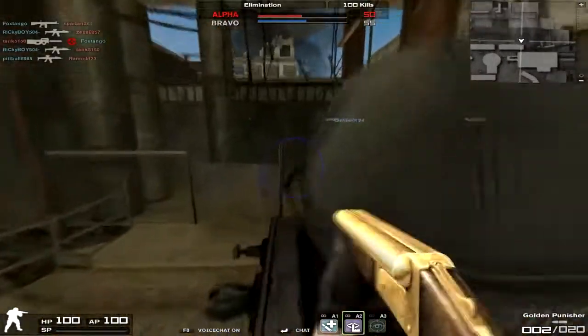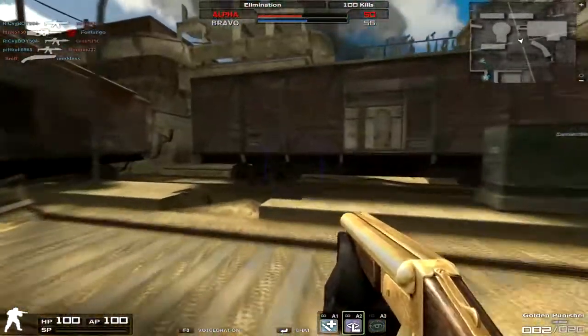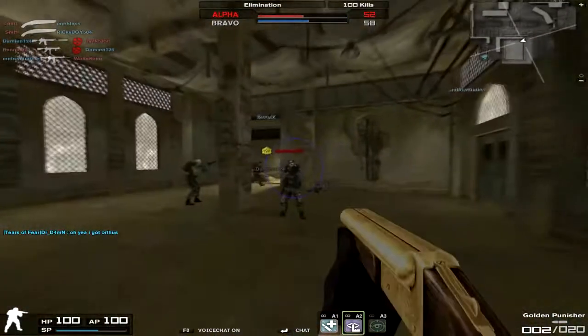The Confederate does have the extra one point per damage average for each pellet — this one does not. So if you're looking for damage, go with the Confederate. If you're looking for range, go with the Golden Punisher or the Regular Punisher; both of them are relatively fine.